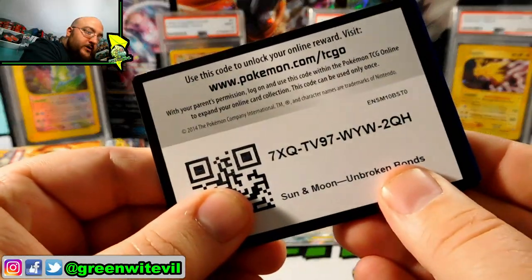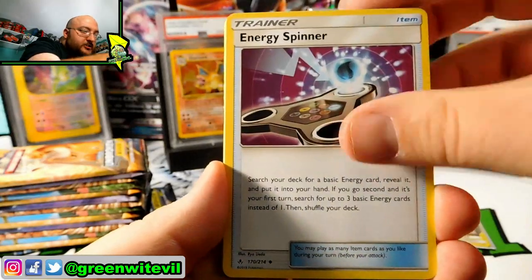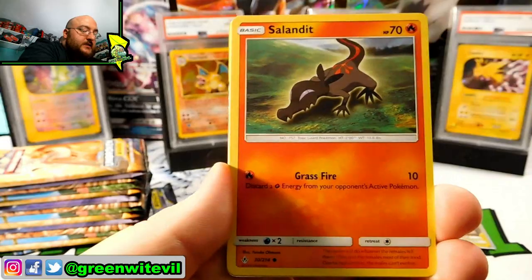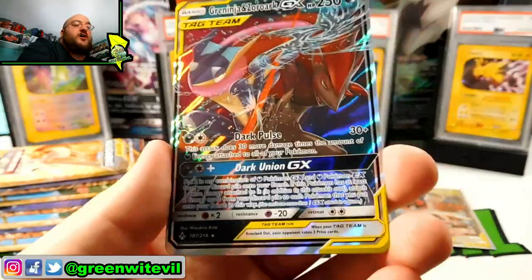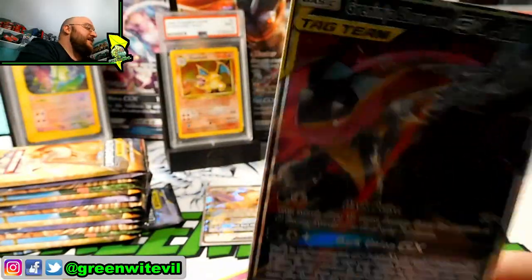Code card for you guys right there, enjoy that. Three to the front. We have a Glyssor, Triple Acceleration Energy, Energy Spinner, Goldeen, Daramaka, Sandile, Salandit, Koffing, Reverse Togepi, and a Greninja and Zorark GX Tag Team card — regular art. That is crazy!